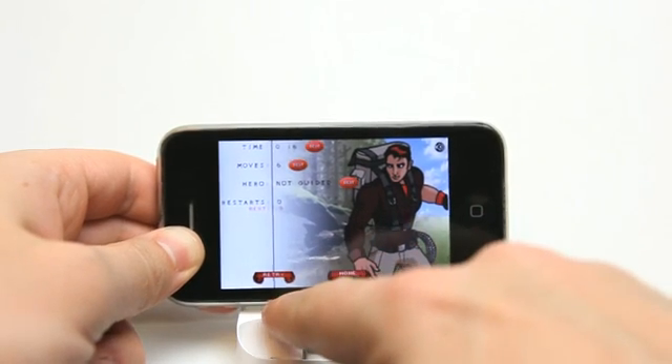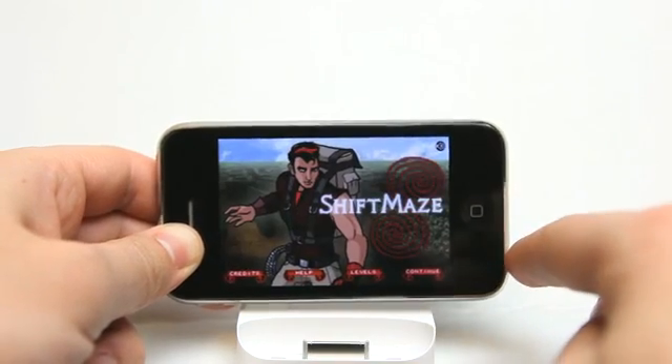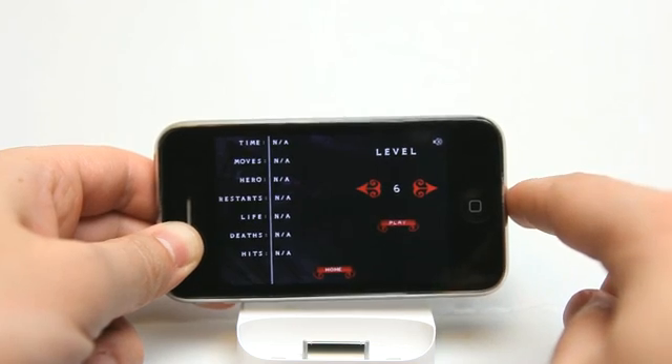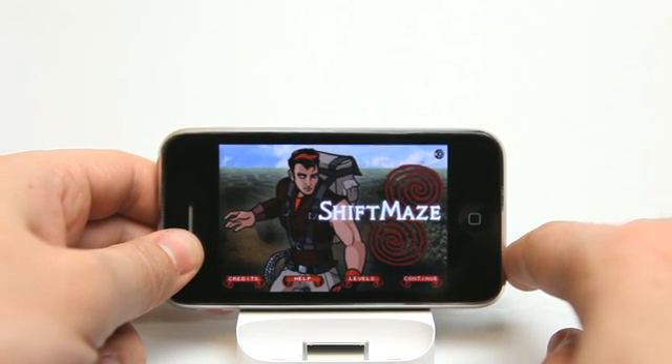That worked out pretty well. I could always retry the level and try to get a better score if I feel that I cheated myself. I can go home and always go back and start on the level that I left off on — go back to level six or go back to the earlier levels and try to complete those as well.